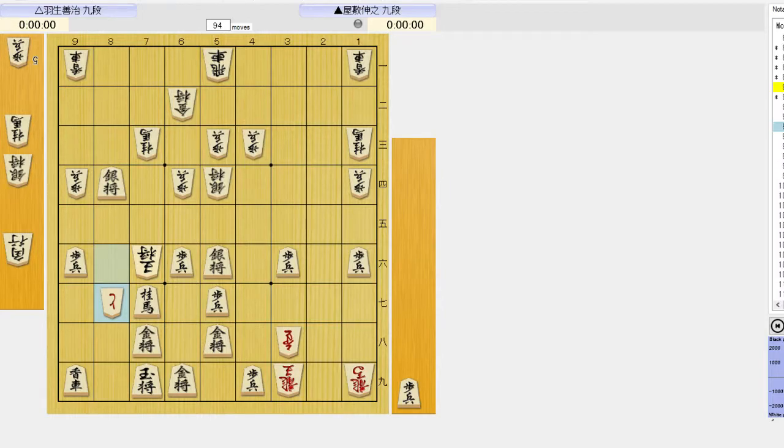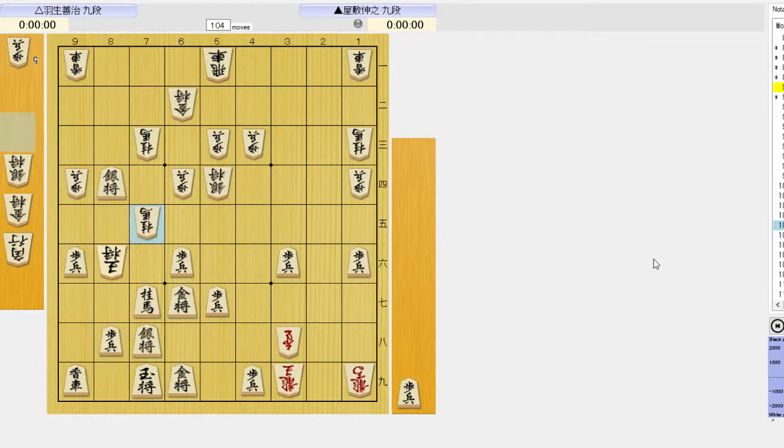8-7 pawn promotes check, and you simply eliminate the token. Check, back check, and then 8-8 pawn threatening 8-7 silver mate. You could try 7-5 knight, but after 8-7 silver you just eliminate the defenders and mate. Also, 8-6 bishop doesn't work — not enough, he just takes it.